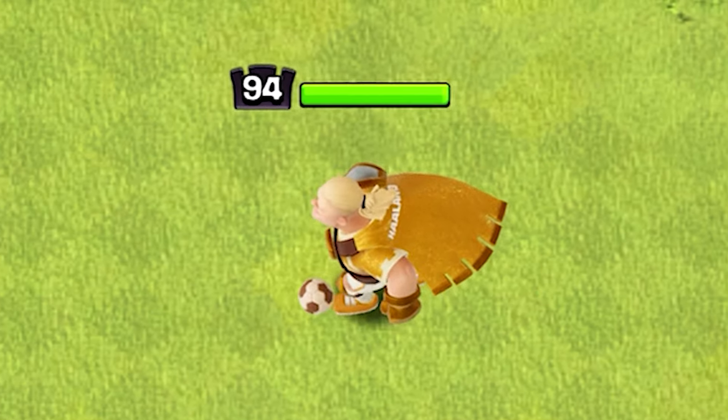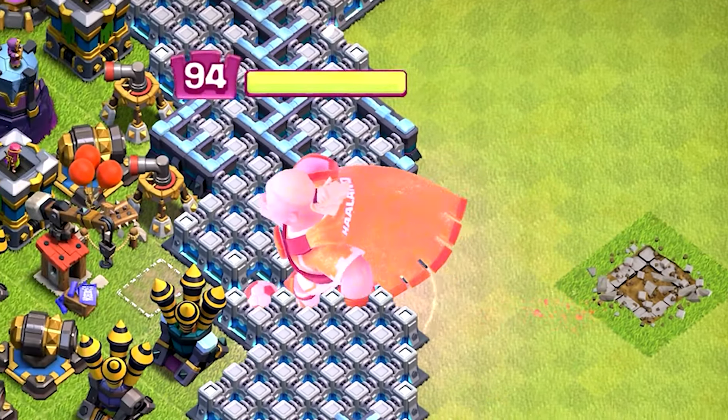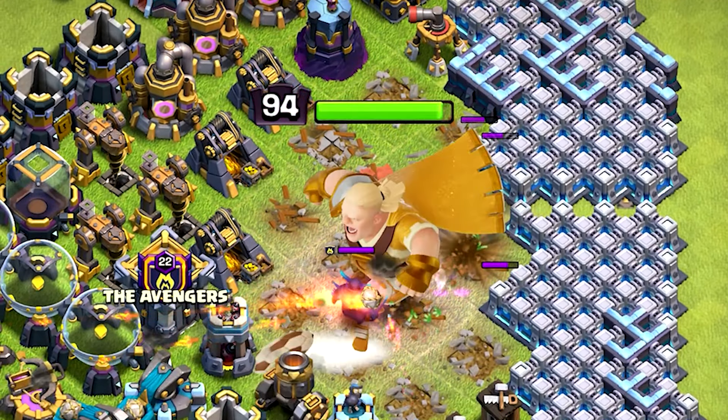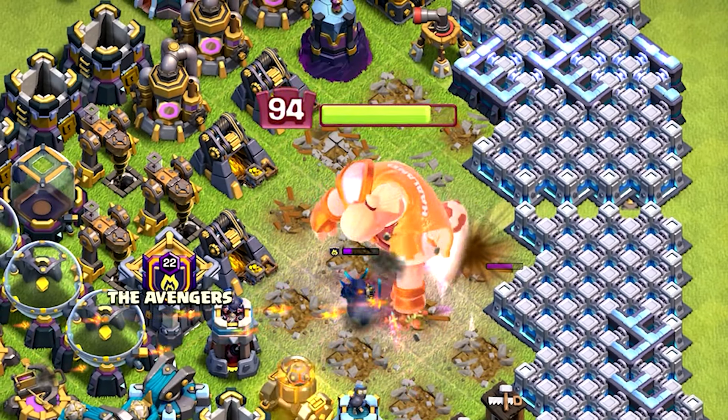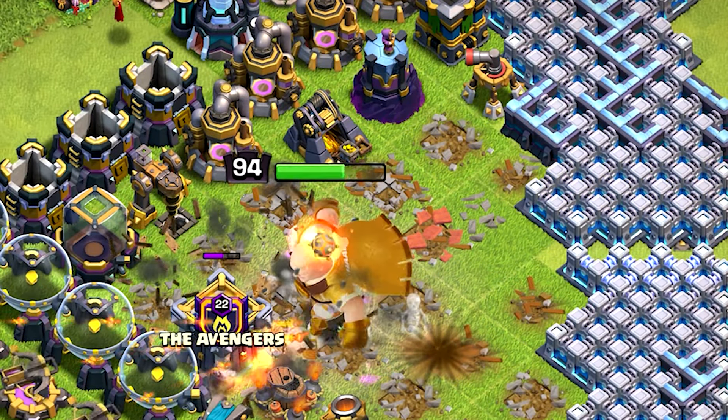Second, they didn't add any drop-down animation or ability animation, which could have made this skin cooler. But still a decent skin, and it becomes more awesome when we use the giant gauntlet ability — the king becomes big and the attack animation looks really great.